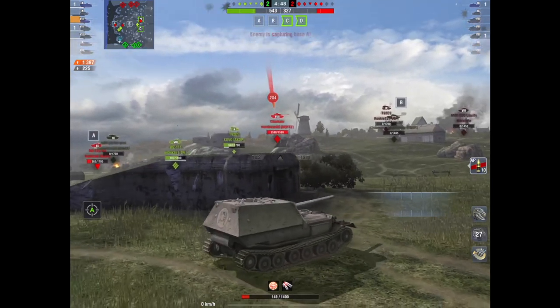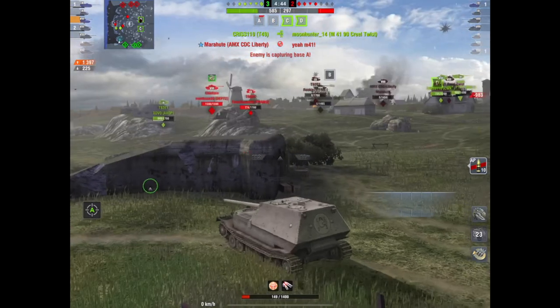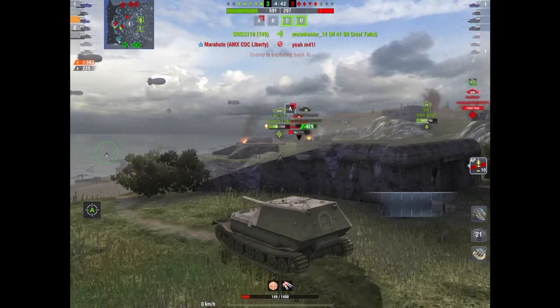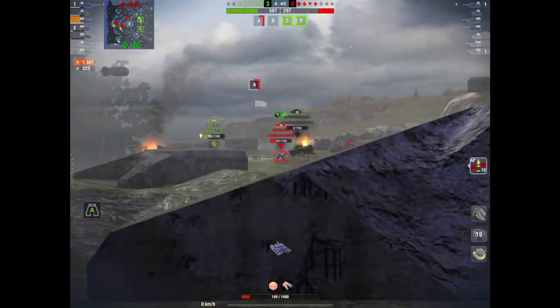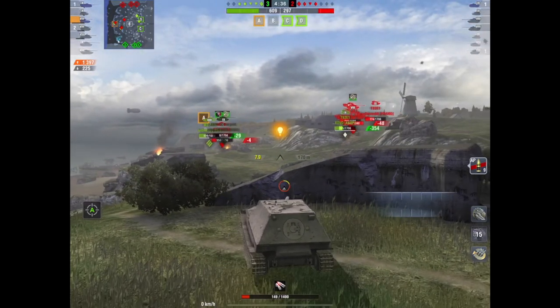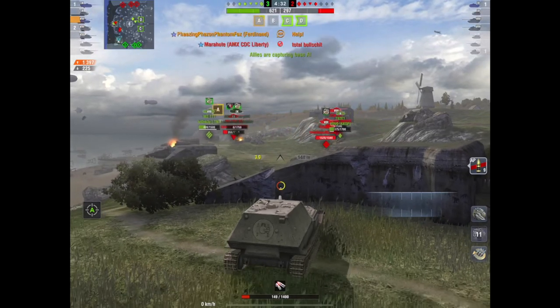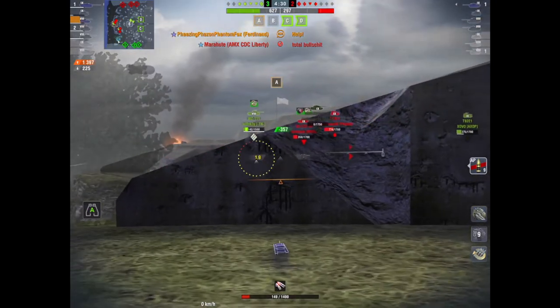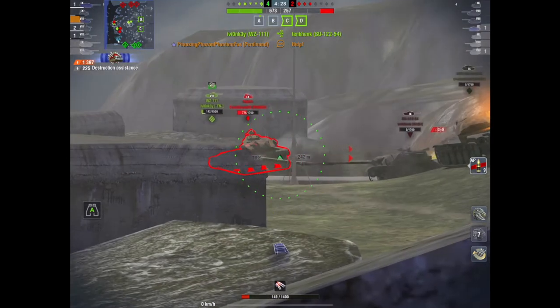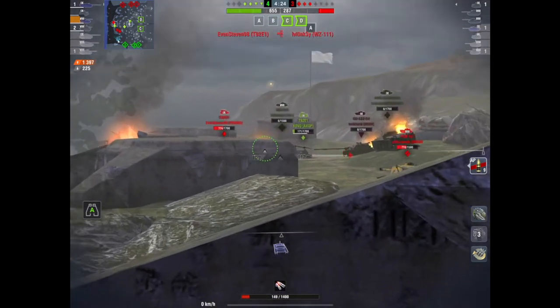Regardless of how many times you will moan about him camping, this is how in real terms you should be looking to play this TD. He has been smacked a lot — so far he's only done 1300 damage, which isn't much for a Ferdi, and he's down to about 190 hit points. He's not long for the game, you would think. He's asking for help.